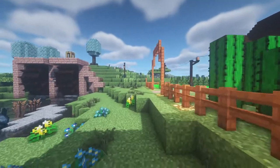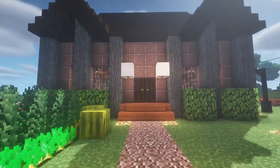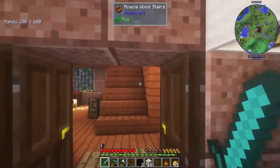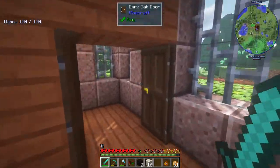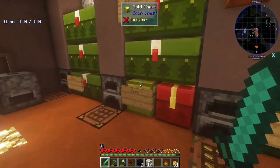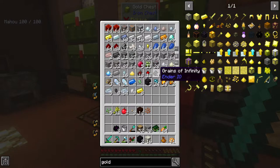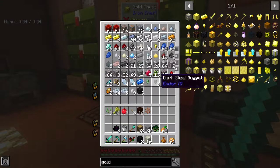Hello everybody, welcome back to Feed the Beast University episode 12. We are back working on Botania again today - I'm very psyched, I love Botania. Last episode we set up some very rudimentary beginnings of it and today we're going to continue with that. I need to find a diamond - where the heck are my diamonds? Someone's stealing them all. Okay, there we go.